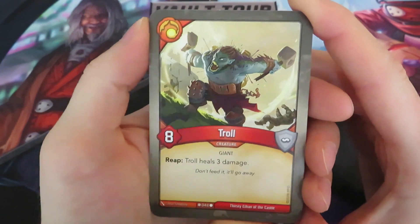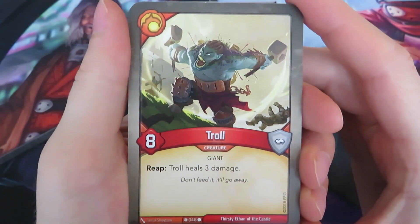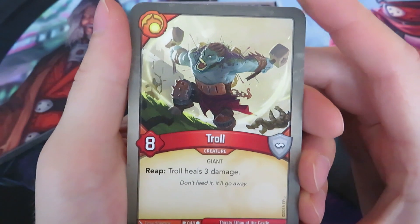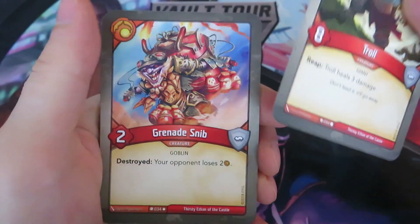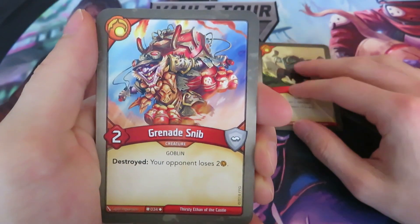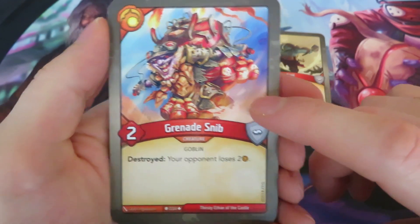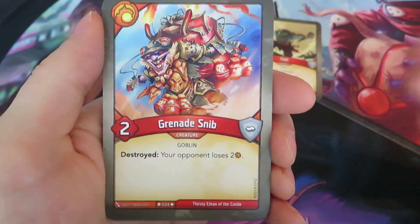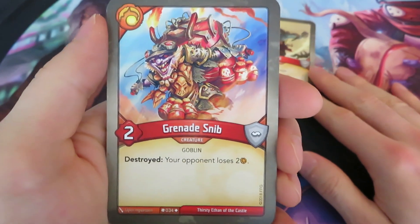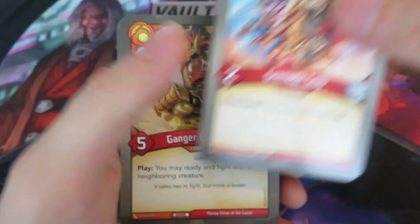And then our final house: Brobnar. We start off immediately with a troll — an eight power creature with a reap effect: troll heals three damage. Flavor text: 'Don't feed it, it'll go away.' Then a Grenade Snap — I kind of like it. It's like a reverse Dust Imp: the Dust Imp gives you two amber if it's destroyed; this one makes your opponent lose two. Net, it's the same effect.